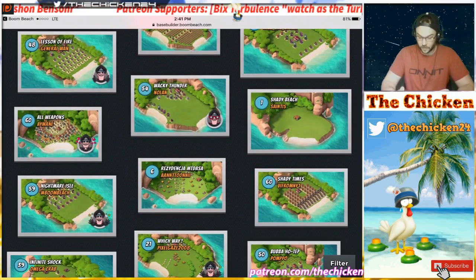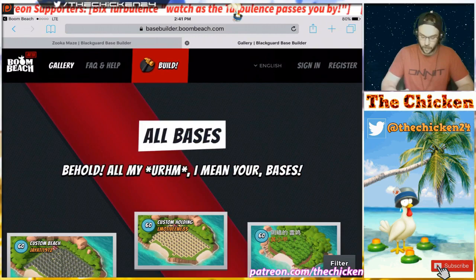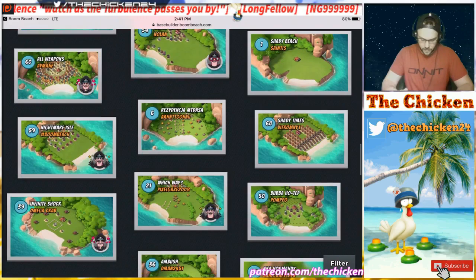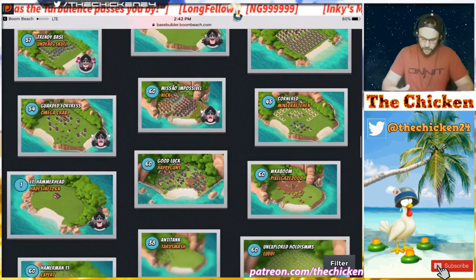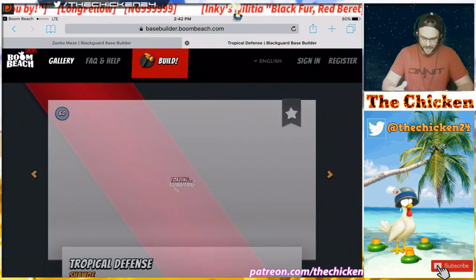There are lots of GBE bases but I don't find them really that fun to attack. Oh, this is a nice one — Shady Beach. That took a lot of work to make guys: one HQ at level one right in the middle of the island exactly where it spawns. You can tell some people put a lot of effort into these. Let's hurry up and find one — I want to try that one with all the rock launchers and boom cannons, that looked pretty interesting.